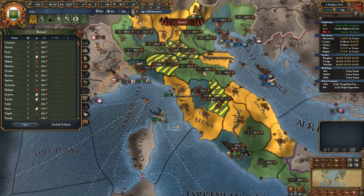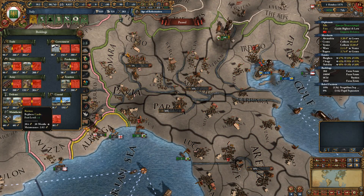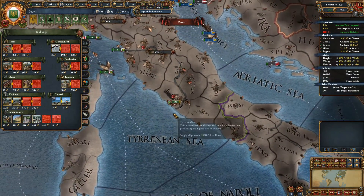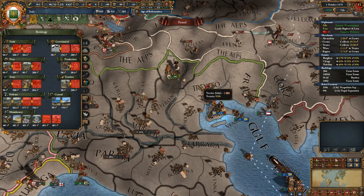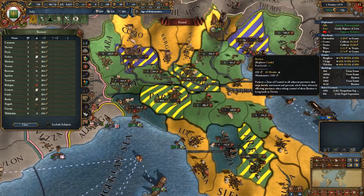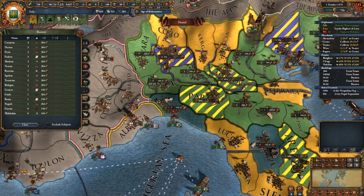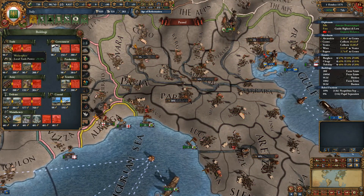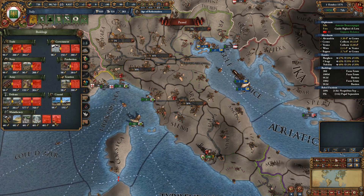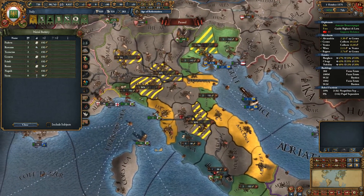Let's go ahead and spend some money. We could build up our forts in our capital — get the larger forts in important provinces. The capital would definitely be one. I don't see any point in doing forts down here since they're not under much threat. This province here will remain as a long-term fort since it has that modifier. We could build naval batteries in places where we already have coastal batteries — it doesn't take a building slot up. We'll build one in Rome.